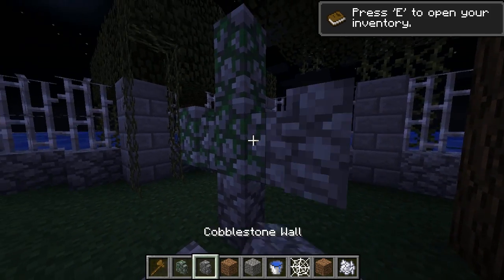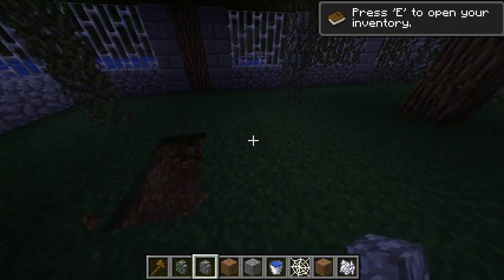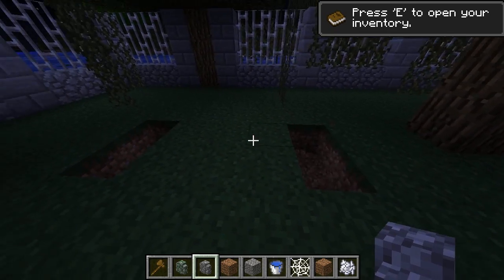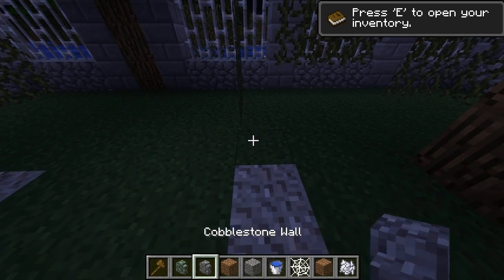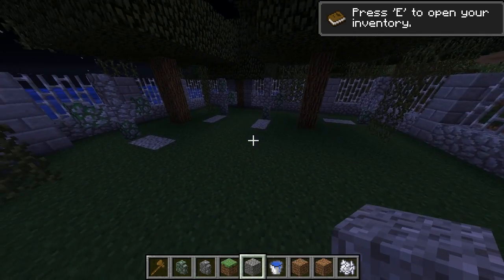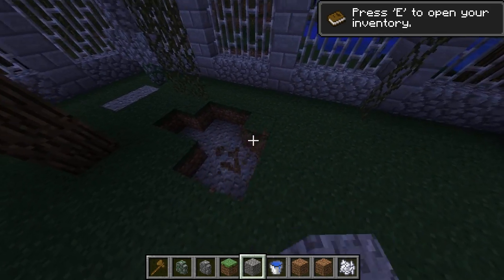We're using stone fences here, and I've just kind of mixed up the mossy stone walls and normal stone just to give it a kind of older feel. Putting a couple more graves here — you can really put them wherever you want, just drop them in like this. There are multiple designs for graves, but that's what I like doing.